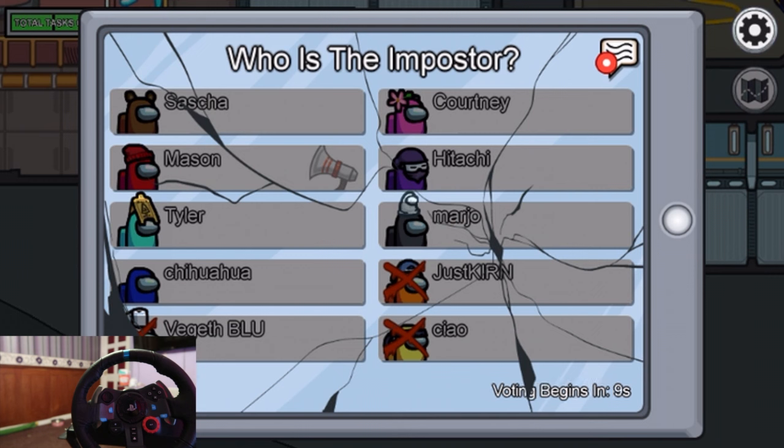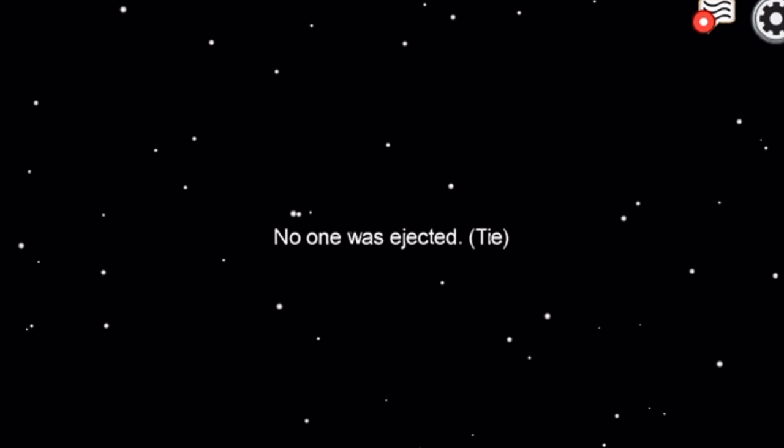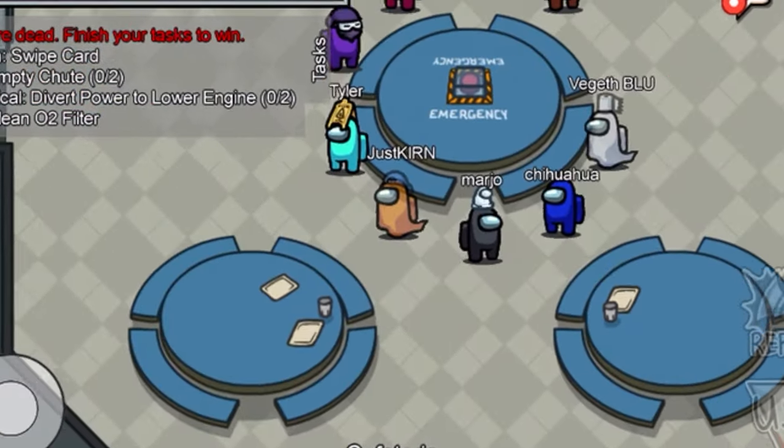Hopefully these guys vote him out. Marjo, remember you were with me and Mason. Mason killed me — avenge me, Marjo. I wish I could see what they were typing. I have no idea how to open that menu. They didn't avenge me. Great.